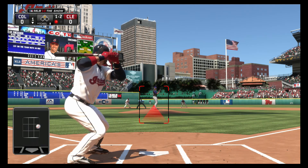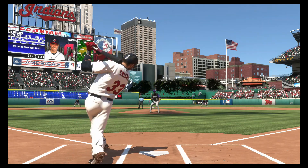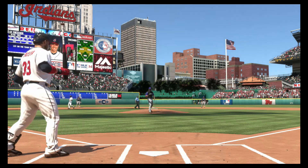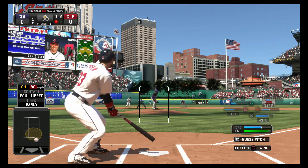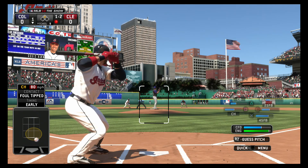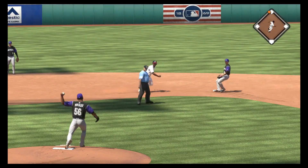Here's the pitch. Swisher fouls that one off. Wait, who's number 11 on the team? Oh, Steven Drew's number 11. They're trying to pick me off but I'm in there.